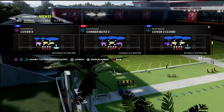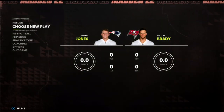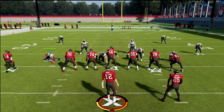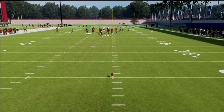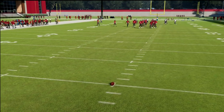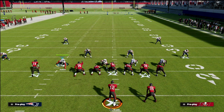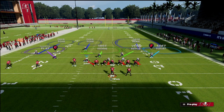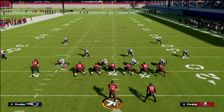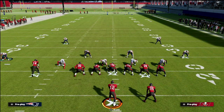Now, talking about nickel normal cover six — what cover six is, is quarter-quarter-half. That's the basic concept. Madden's cover six is actually, depending on terminology, what some would call a cover three, but Madden calls it cover six, which is quarter-quarter-half, and that's basically what it is.